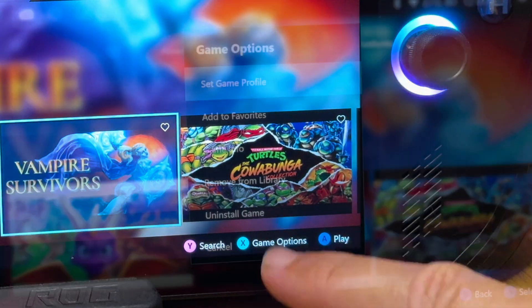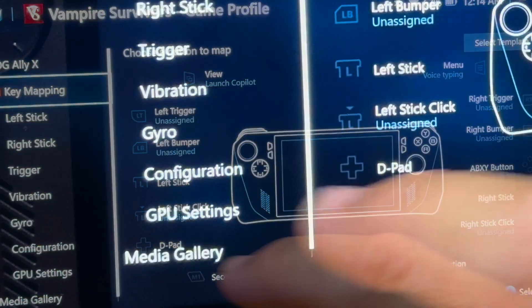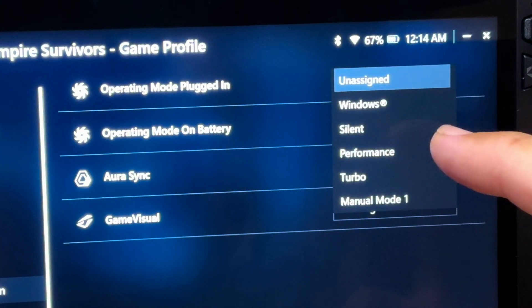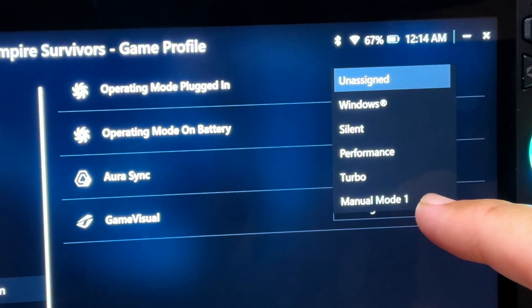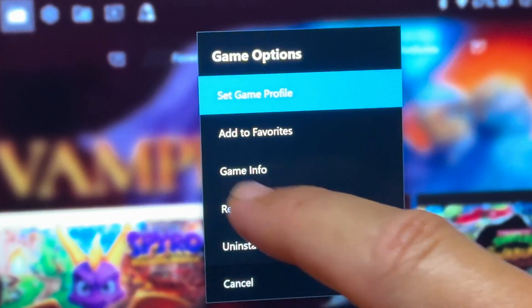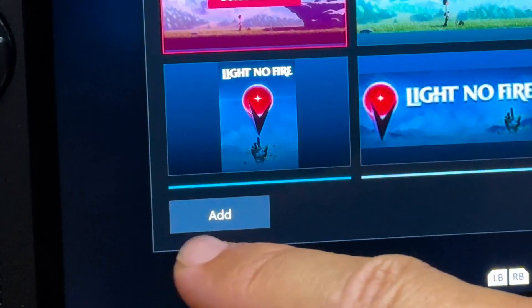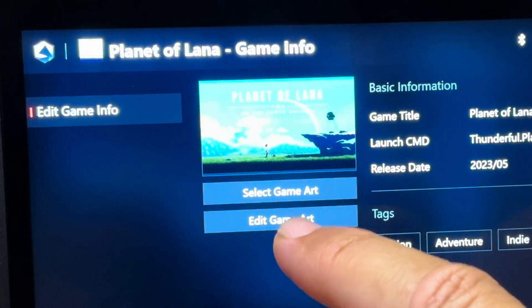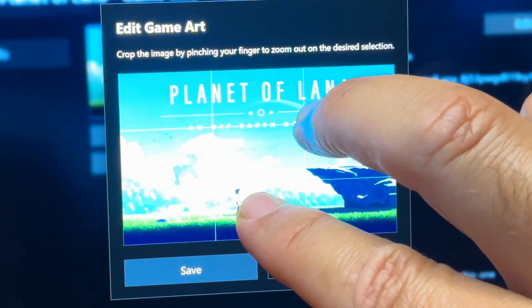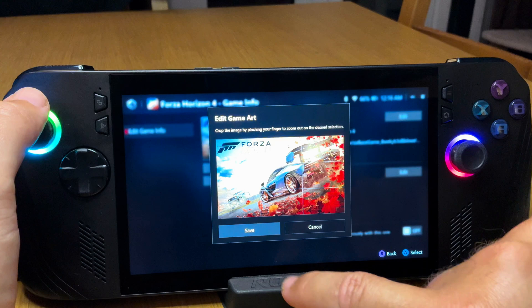There are two game-changing additions in game options. First, in set game profile under Configuration, we can now select whether a game starts in Silent, Performance, Turbo, or Manual mode on both battery and plugged in — so we don't have to keep swapping them in Command Center. Second, in Game Info we can select alternative game artwork or upload our own. Crucially, in Edit Game Artwork we can stretch the image to remove those super annoying little bars. I'd love to know your favorite parts of this 1.5 update and any tips in the comments.